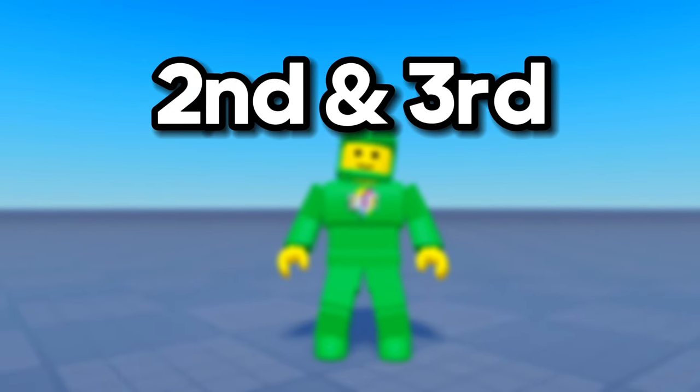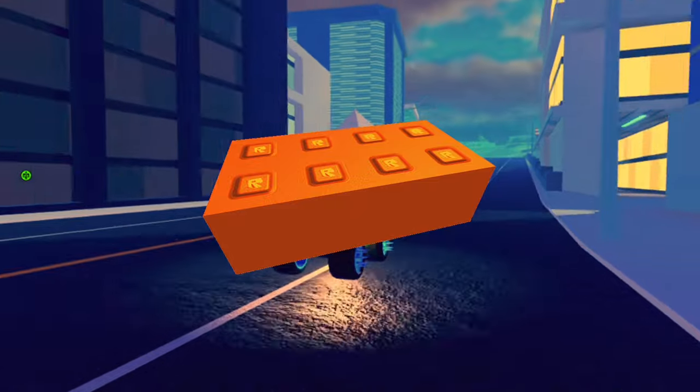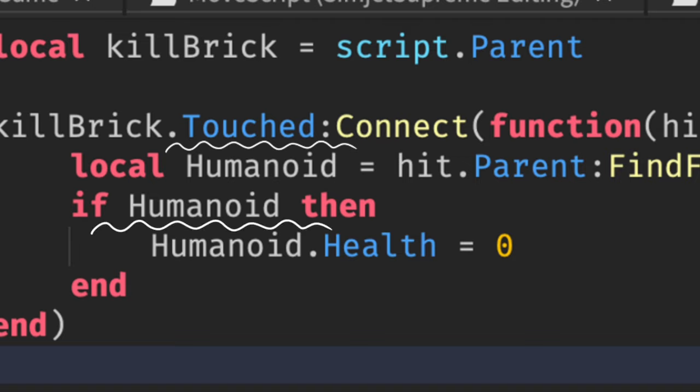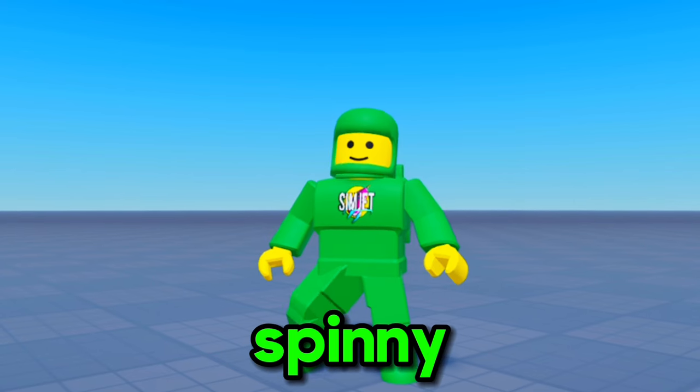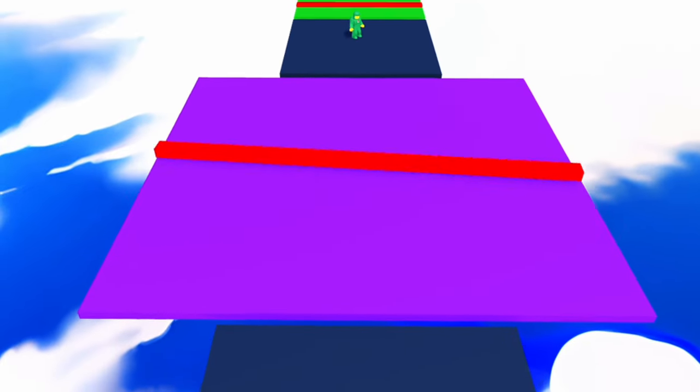For the second and third stage, I'm going to make kill bricks. The second one's just going to be regular kill bricks, and the third one is going to be spinning. Making a kill brick is easy — all you need is the touch event, and if the humanoid touches it, make the health zero. For the spinning one, I just added 0.1 to the y-axis of the part every time it loops.